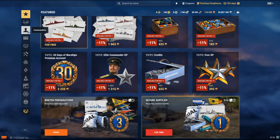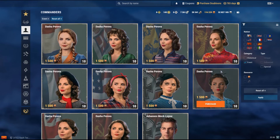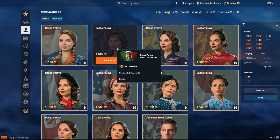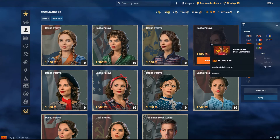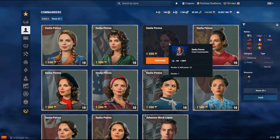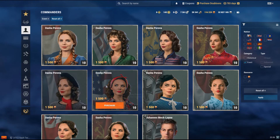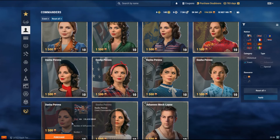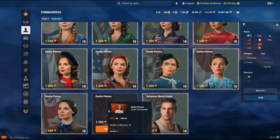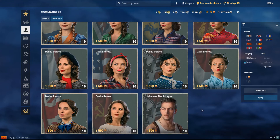Let me show a couple of things that I think are very important that Wargaming set up — I'd say it's pretty much an A-plus. If you go into captains and then into event captains right here, there are all the Dashas you can get — everything for Dutch, Italian, Pan-Asian, Pan-European, French, American, German, Japanese, UK, and of course Russian.